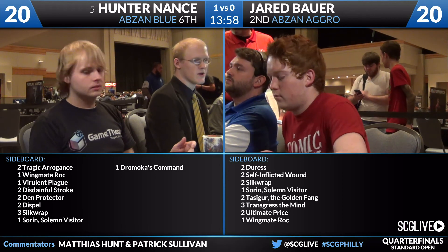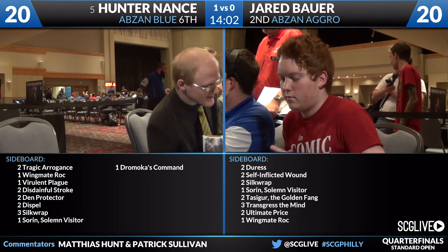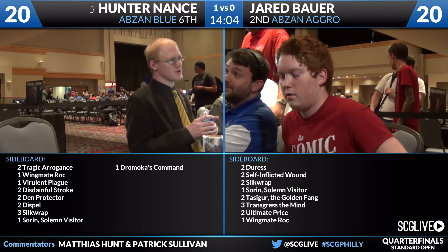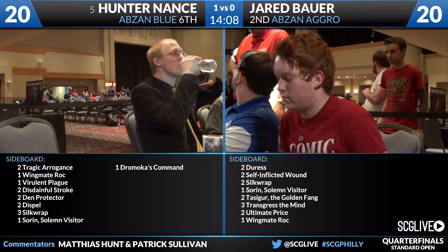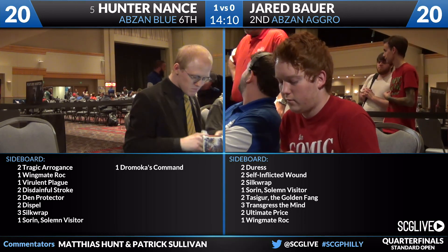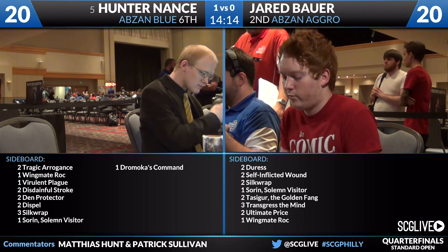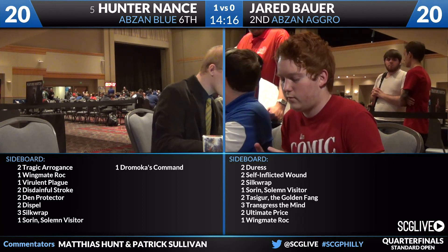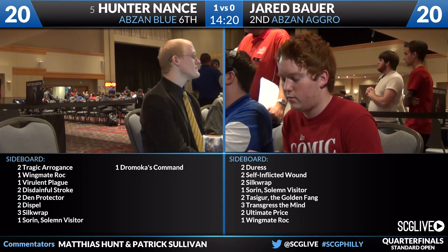Looking at Bauer's sideboard: two copies of Duress, two Self-Inflicted Wound, two copies of Silkwrap, a Sorin, two Tasigurs, three copies of Transgress the Mind, two Ultimate Price, and a Wingmate Roc. The additional Wingmate Roc, two Self-Inflicted Wound, and the Tasigurs as well — possibly Sorin, possibly Transgress the Mind. It'll be interesting to see whether or not Jared can execute that aggro game plan; he's going to have to do it twice in a row.